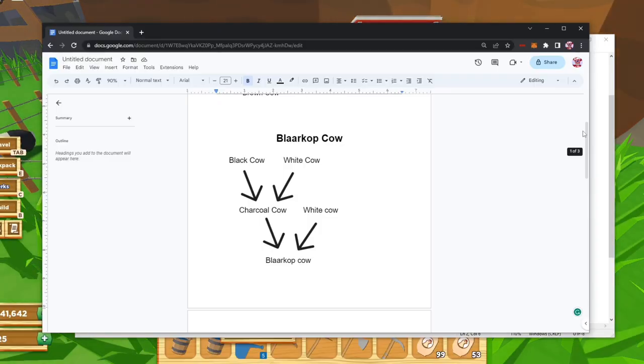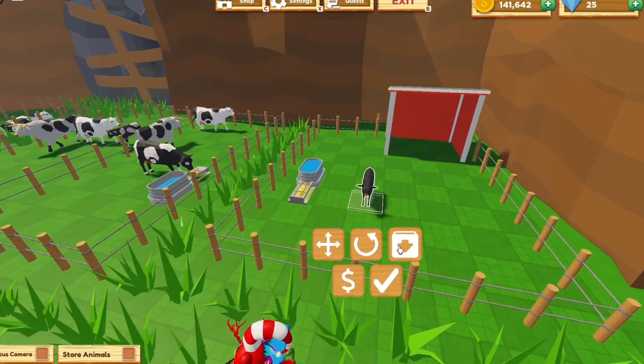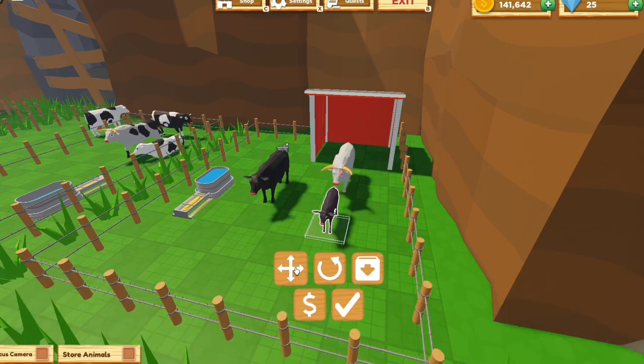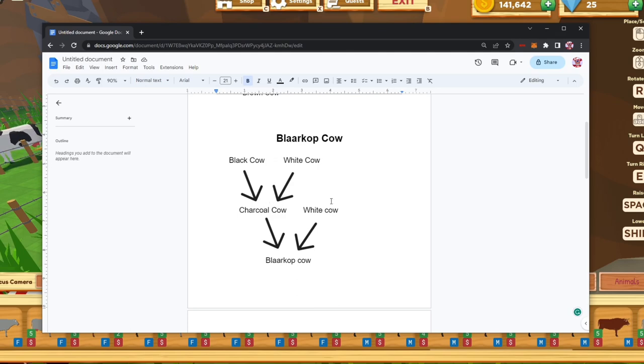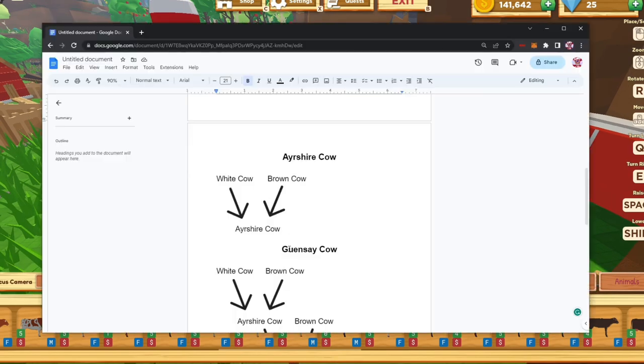For the Blarkop cow, you're going to need a black cow and a white cow, which gives you a charcoal cow. Then you need a charcoal cow and a white cow to make a Blarkop cow. If you already have a charcoal cow you can skip the first step. So we need a black cow — here's an adult black cow — and a white cow, and that gives you a charcoal cow. It looks like the black one but a little lighter. Then the charcoal cow with a white cow will give you a Blarkop cow.